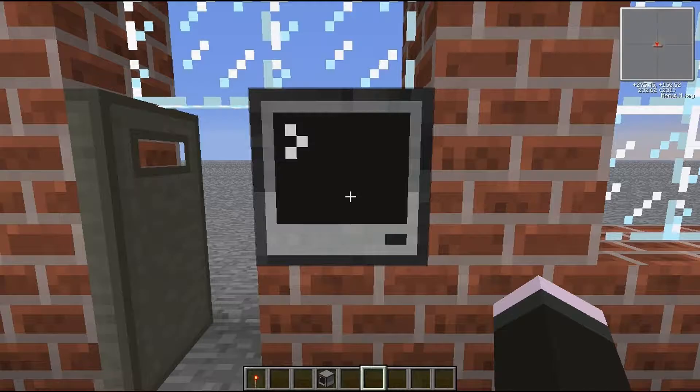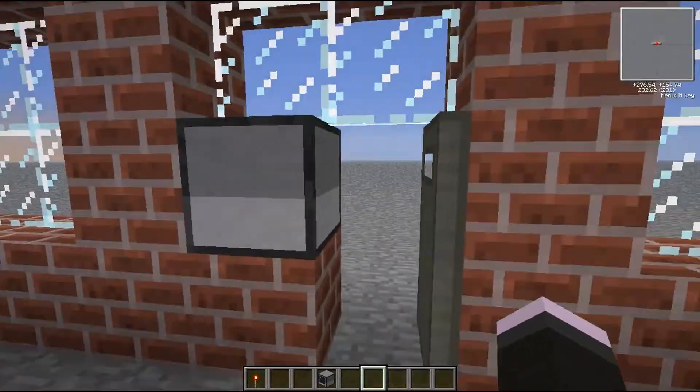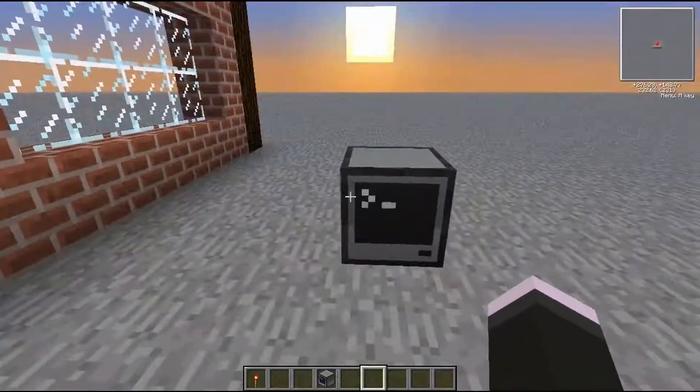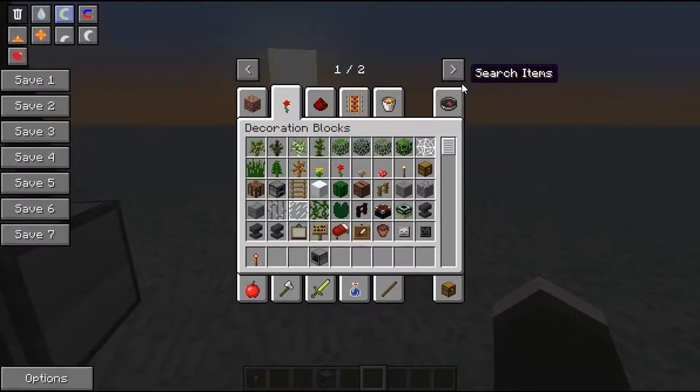You have to type 'startup' whenever you exit out of it, otherwise it won't load. But there you go - that's your code. Type in 'boobies', press escape to get out of the ComputerCraft thing, otherwise you'll just stay in there.